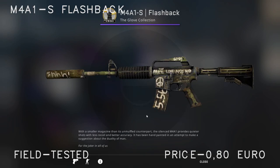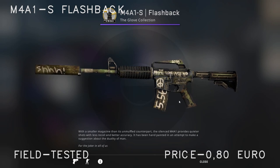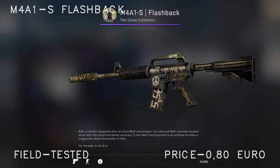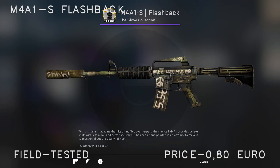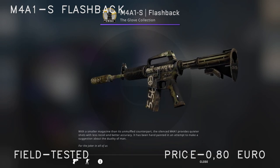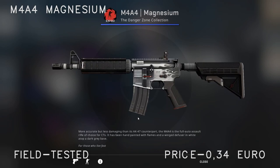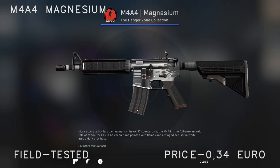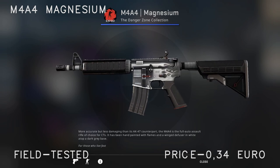Moving on to the M4s — for the M4A1-S I would recommend the Flashback Field Tested. You could put a little more money in and get the minimal wear one, but personally I don't think it changes that much from field tested to minimal wear. For the M4A4 I've gone with the Magnesium field tested, which sells for just over 30 cents. If you want to get it in minimal wear that's 65 cents — you can choose whatever you want.